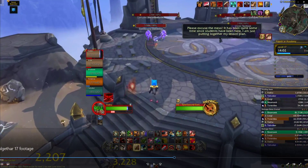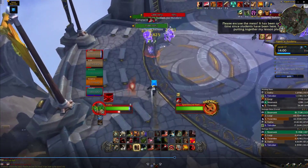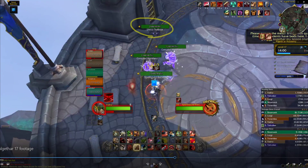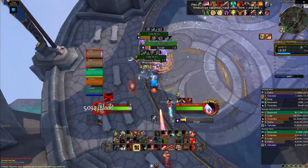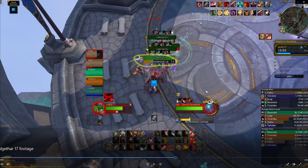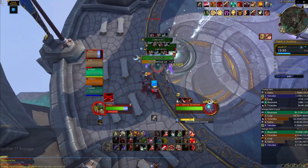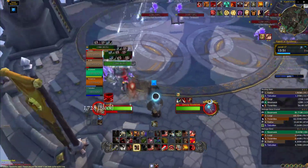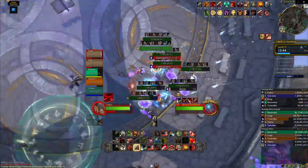Now we get to the harder pulls in this area. These packs have a new mob called the Unruly Textbook. This pack has one, the pack over here has one, and the back pack has two of those plus a scepter. Textbooks are mandatory kicks — they do this ability called Not in This Lecture. As soon as that wind-up cast finishes, it'll subdue a player for about six seconds, so you want to kick the wind-up. All other spare kicks should go into Surges or Mana Voids — Surges are pretty much instant, while Mana Voids give you a few seconds to react.